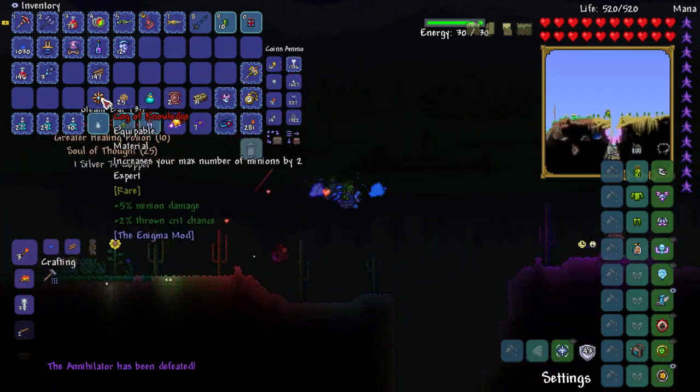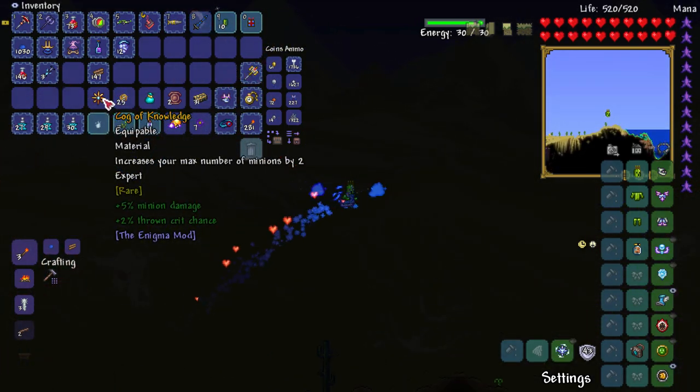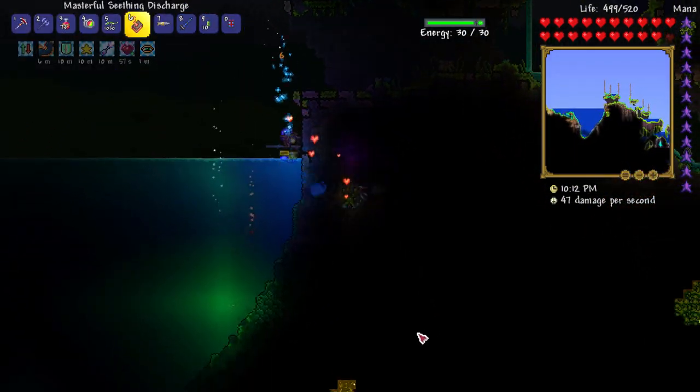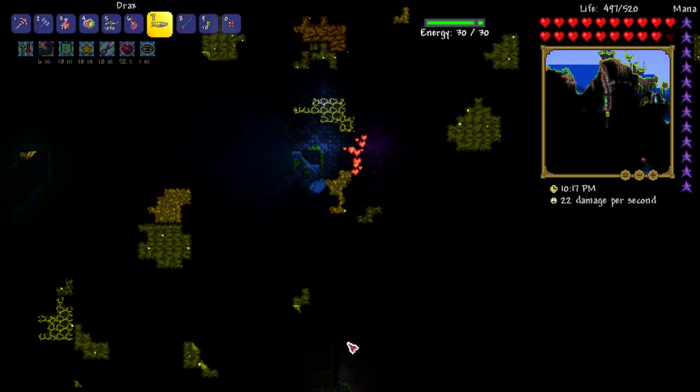Let's check out the treasure bag — we got some Steam Bars, Souls of Fort, and a Cog of Knowledge. The Cog of Knowledge increases your max number of minions by two — that's sick! Have I still got my spelunker potion? I have. Let's go get some Chlorophyte real quick — this won't take too long.